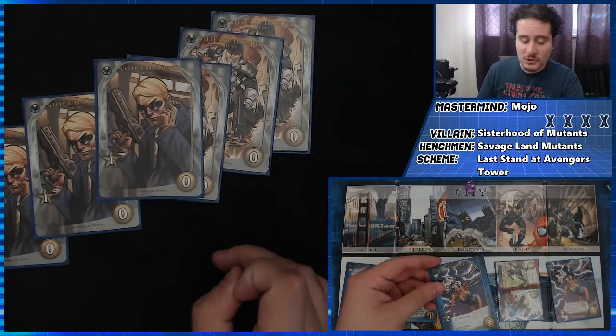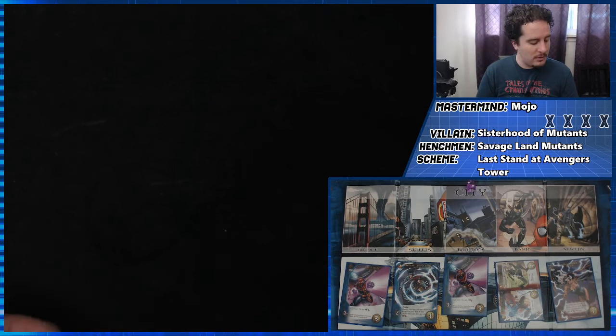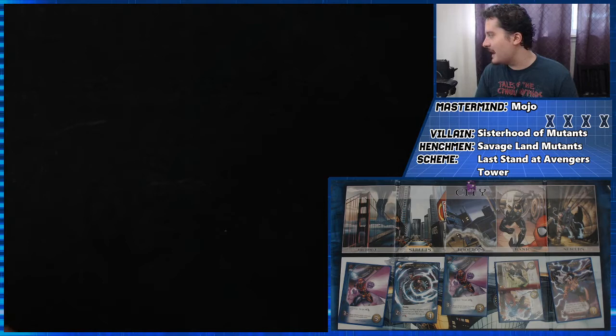We're going to buy the Gathering Storm cloud — Storm card. It's a three-cost, two-buy blue. If I play another blue card, I draw a card. We have another Concussive Blast from Bishop. But now what's more important is — oh no, he costs six. I was like, I can fight Mojo! But no, he has six attack and I only had three attack.